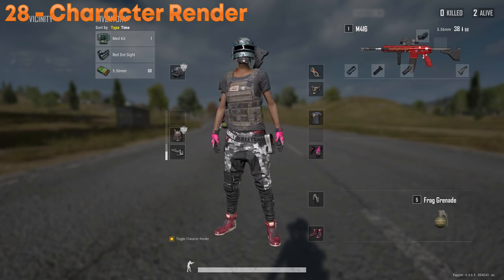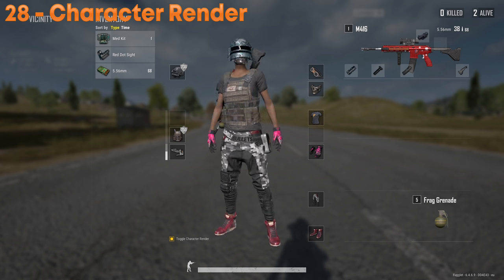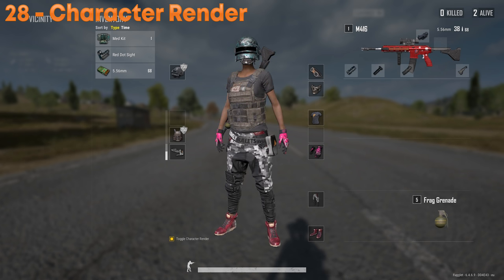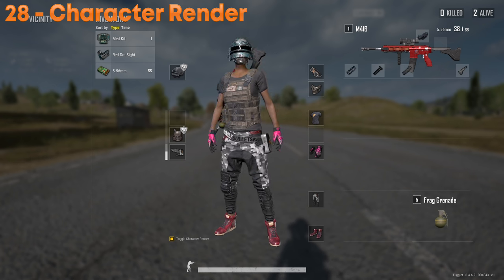Disabling character render in the inventory can gain you a little bit of frames, but it's not the way it used to be. Back in the day it gave a massive frame boost when opening inventory. This has been optimized, so don't be afraid to look at your character anymore.